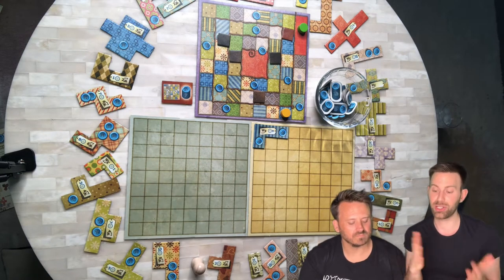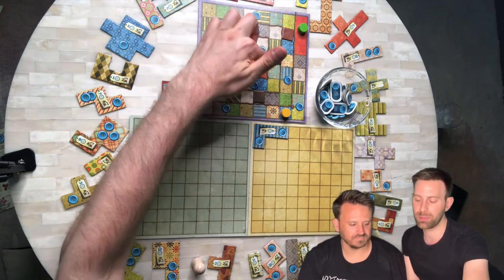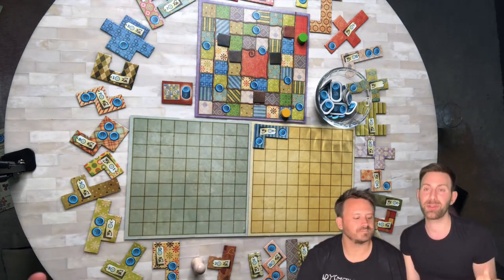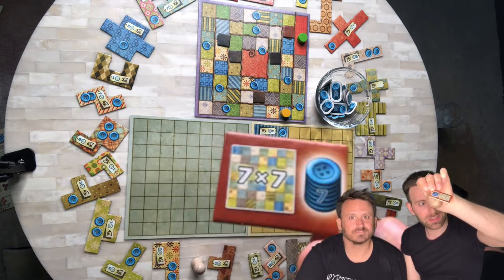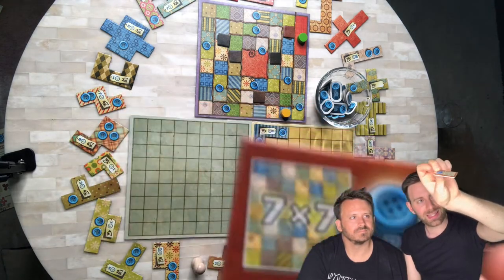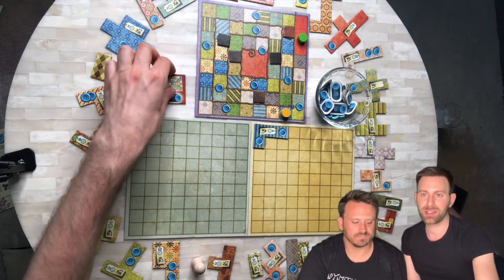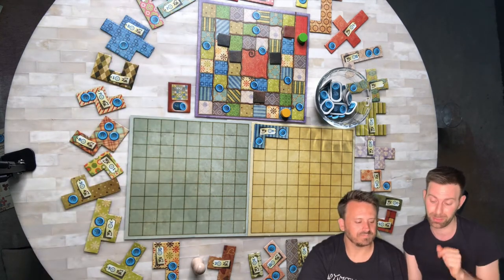Since Frank is behind Brandon, Frank gets to go until he is ahead of Brandon — sometimes you can go multiple times throughout the game. There is also a special tile: a seven-by-seven icon with a stack of buttons on it worth seven points. The boards are nine by nine, so if you can fill up a seven-by-seven area on your board, you get to take this token that gives you seven extra points at the end of the game. Only the first player to do it gets that bonus.